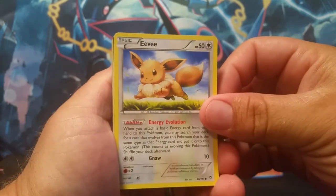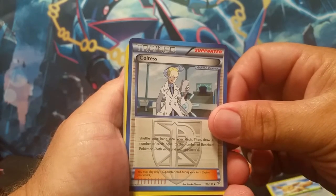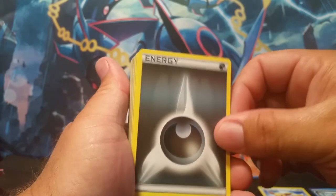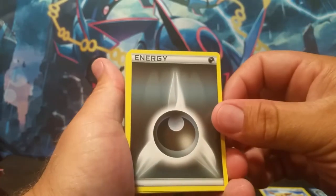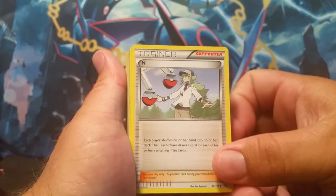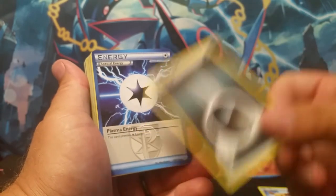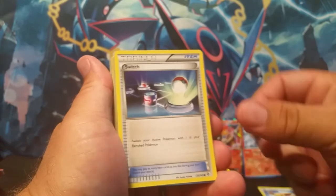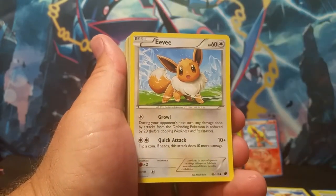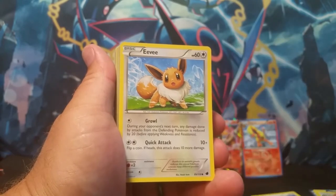Then we'll go over here to our first of a few Eevees we're going to be getting — we got our Eevee here. Then a Colress, a Team Plasma one by the way. This is either a Plasma Energy or a Dark Energy. There's both Dark and Plasma — I'm going to assume this is a Dark Energy. Then we got an N Trainer, a Professor Juniper Trainer. So that was a Dark Energy; there's a Plasma Energy because it says it. A Switch Trainer, Shadow Triad Trainer, VS Seeker. Another Eevee with different artwork — that is cool. I like this one better; artwork number two wins.